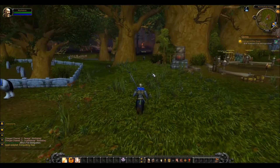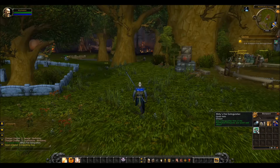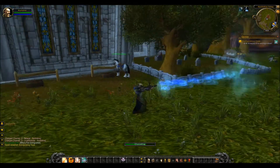You're heading back towards where the Blackrock Orcs are, but before you get there I suggest you open up your backpack and find the item Millie's Fire Extinguisher. Go ahead and drag that onto your action bar, because in order to put out the fires you will need to press or click that button and fire out a jet of water.